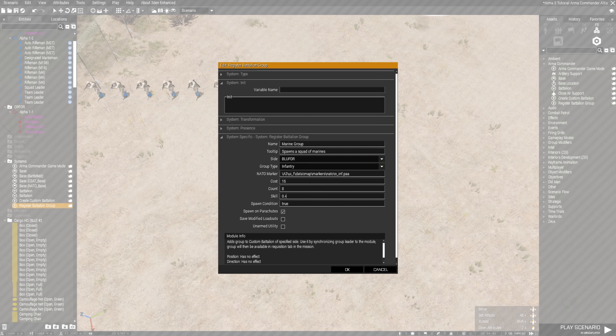Count is how many times the group can be requested or purchased. Since it's just a basic group, I'm going to do 8. I would leave the skill level where it is unless you are dealing with a spec op group — if you're doing a spec op group, set it a little higher. If you set it to 1, they will be precise in everything and will not miss. Spawn on parachute is optional — it's up to you.